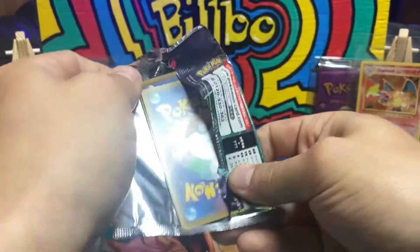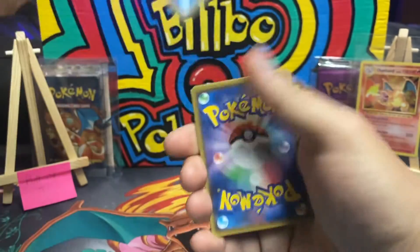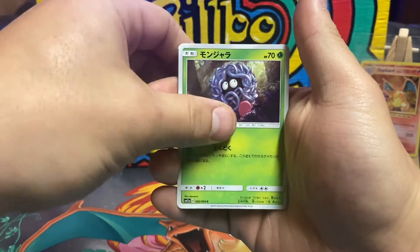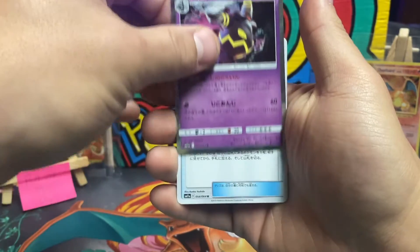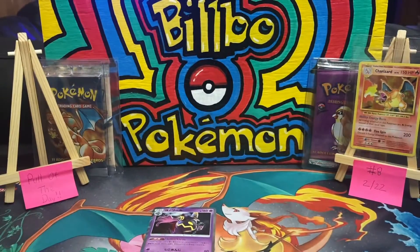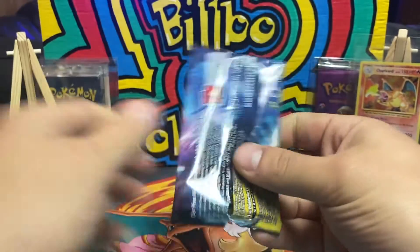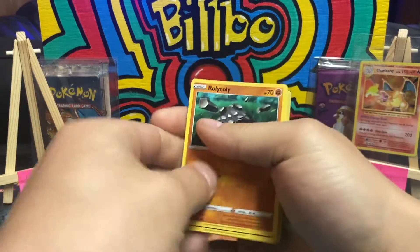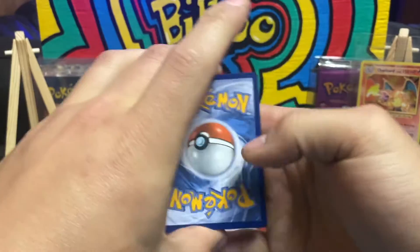It's finally getting nicer outside, I'm so pumped - spring is almost here, can't wait. Tangela, Dusknoir - oh, it is a holo, I like that. Nothing yet. Moving on to Champions Path - and Connor G, you are right, there are holos. I don't know why I said that but yep, you're right.